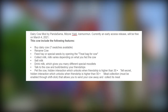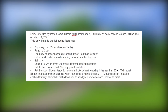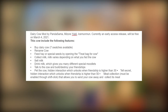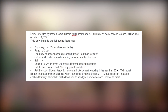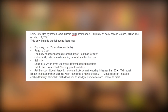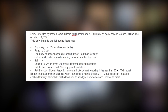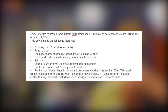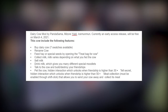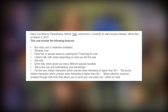It will be free on March 4th. This is a cow mod — we can now have a functional cow in the game. It includes the following features: a dairy cow with seven swatches available. You can rename the cow, feed it hay or special seeds by opening the treat bag. You can collect milk, and milk varies depending on what you feed the cow. You can also sell the cow, drink milk which gives you many different special moodlets, talk to the cow, build or destroy friendships, and pet the cow — a hidden interaction that unlocks when friendship is higher than 30.